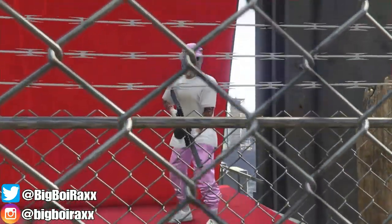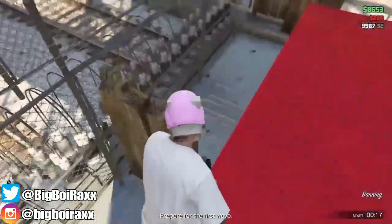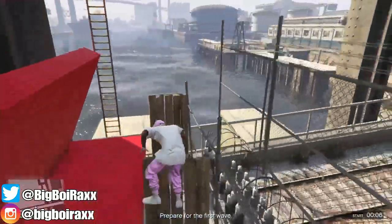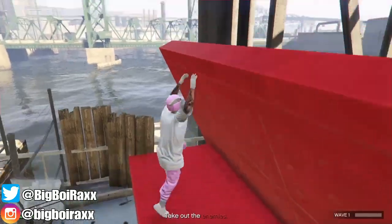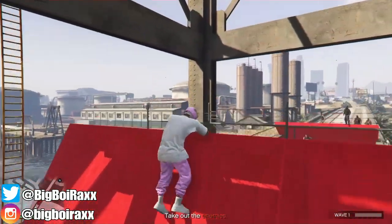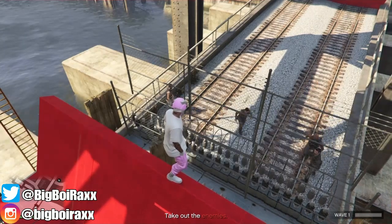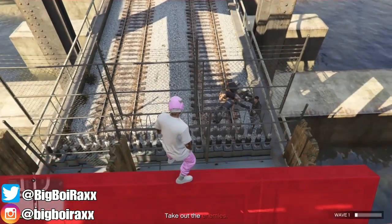Once you start up the mission, you're basically in a god mode spot. This is a survival mode, and the area you spawn in puts you behind a fence near an electrocution trap. The enemies that spawn in to attack you cannot kill you — they just keep running into the electrocution trap and killing themselves over and over until the wave ends. This repeats until the mission completes.